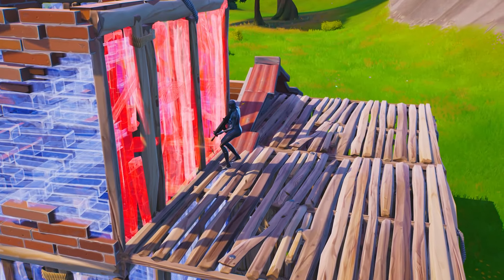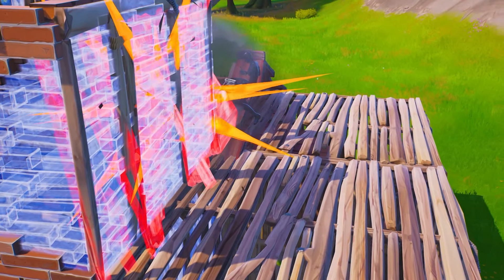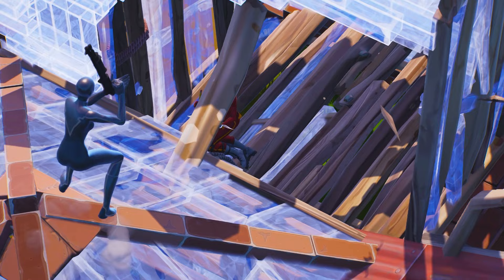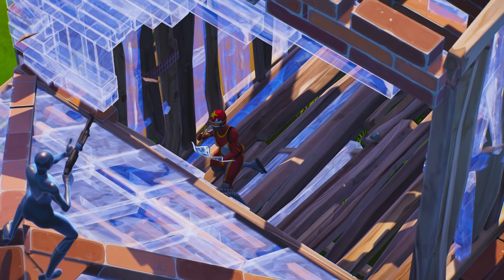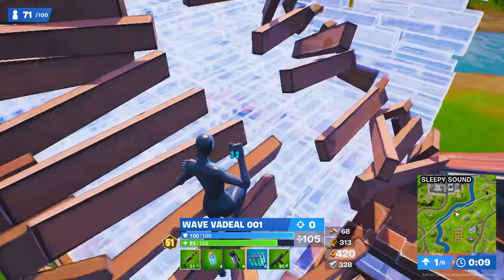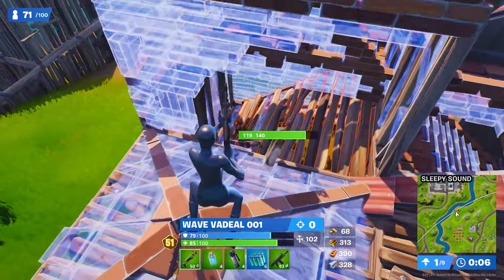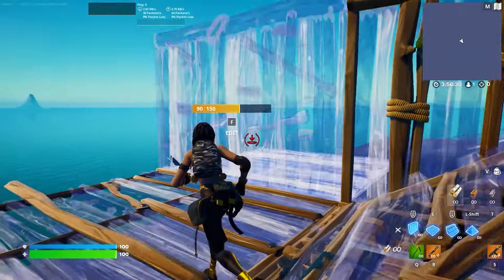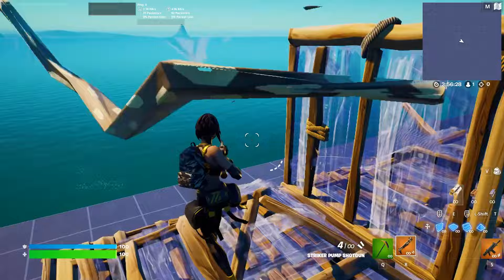While replacing the wall, he places a cone underneath him, switches to his shotgun to avoid the pre-edit on the cone, and then instantly edits the wall — and of course, in Vadil's style, hits a max damage pump. This combination of placing the wall, placing a cone, taking out your shotgun, and then editing can be a little awkward to do quickly depending on your binds, but it's definitely something I would highly recommend practicing — not only because it's useful in this situation, but in a ton of wall replacing scenarios.